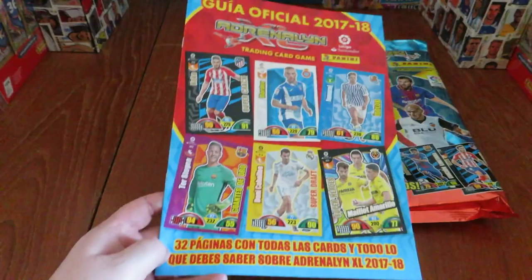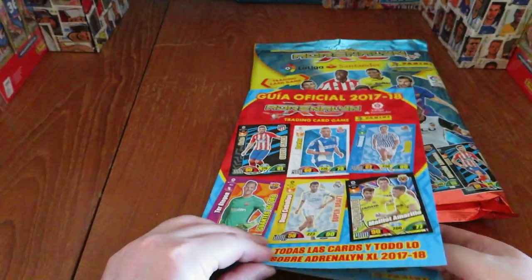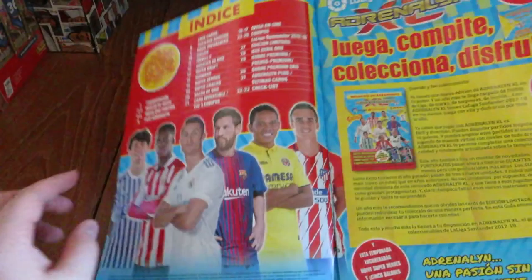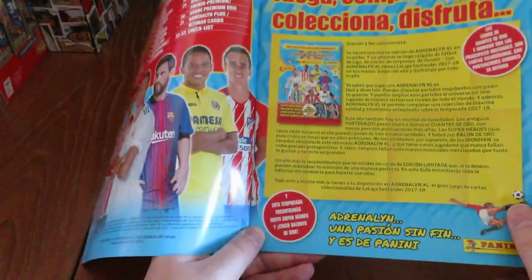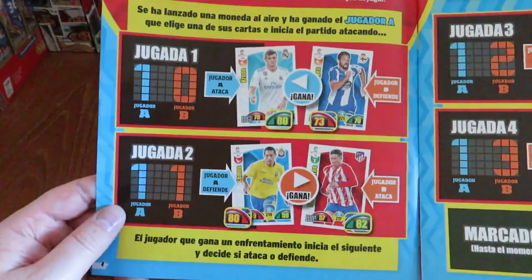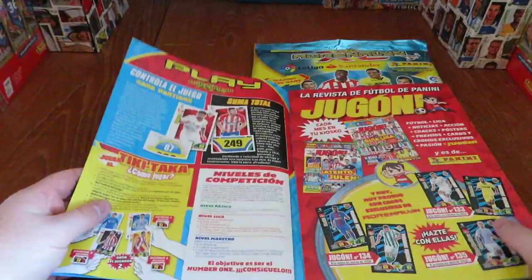Let's start with the collector guide. This is a proper collector guide as you'd expect - it's not just a four-sided thing with a few pictures of the cards on. They go right the way through in Spanish of course. There's some of the stars with the two world superstars playing in the top league there, Ronaldo and Messi. Then just a little bit of information about the collection, the mega starter pack which we're shortly going to open, and how to play the online game. The rules are all in Spanish as you'd expect, with some scoring etc. for the card game.